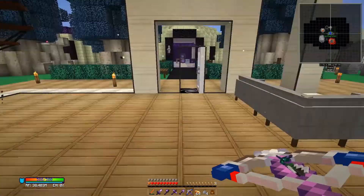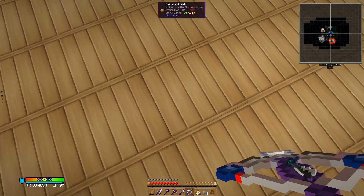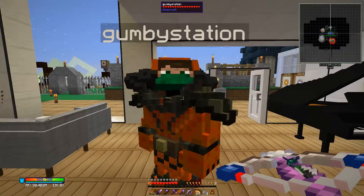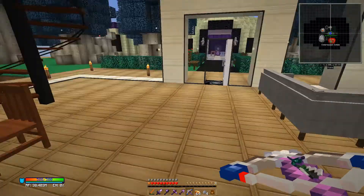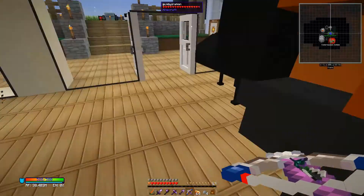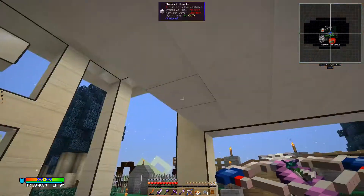What did we do after that? Did we get water right away or did we get the dirt and cobblestone first? Oh, it took us a while to get water. When I built out, I built everything out from the middle. You can see, if you look in each direction, there's a path.